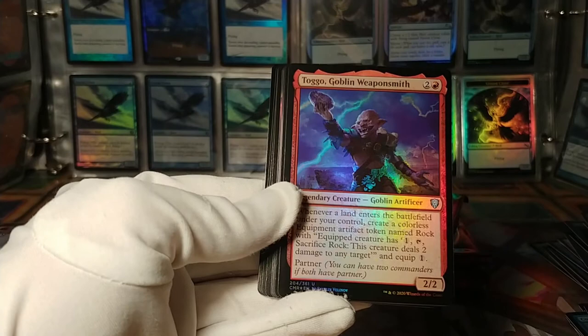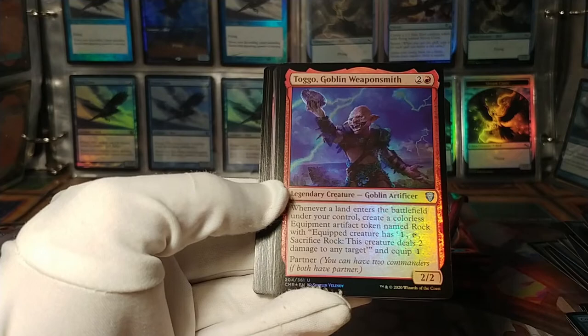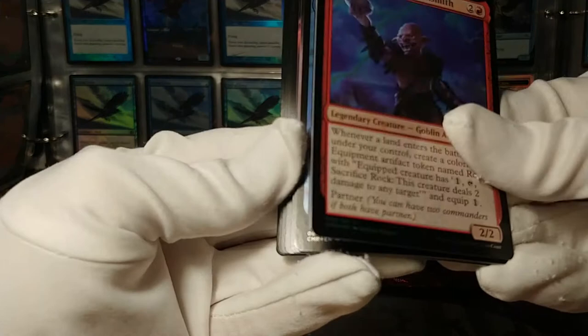The Goblin Weaponsmith, Togo — this is where the rocks come from. Whenever a land enters the battlefield, create a rock. Nice. And partner.